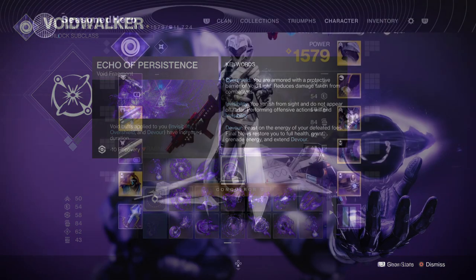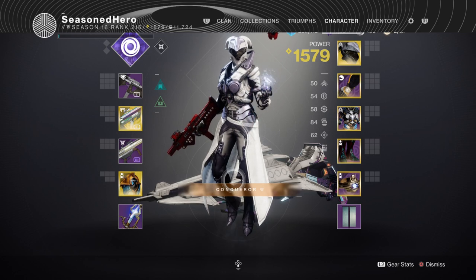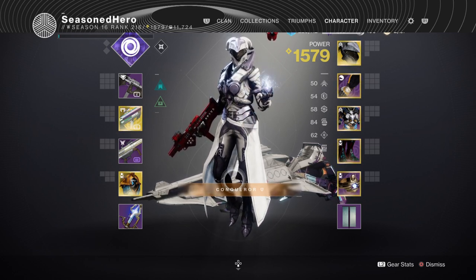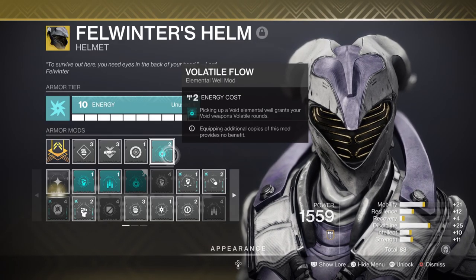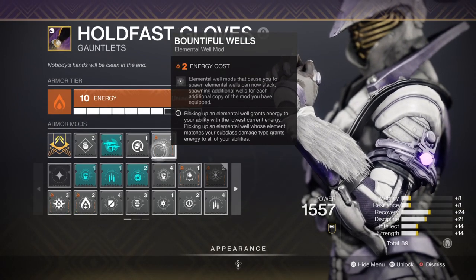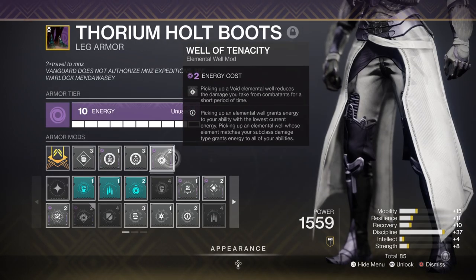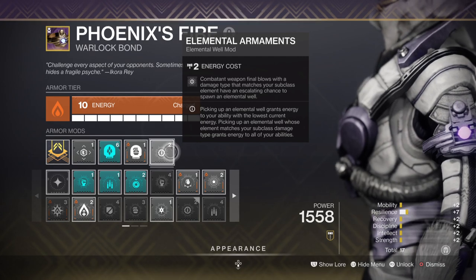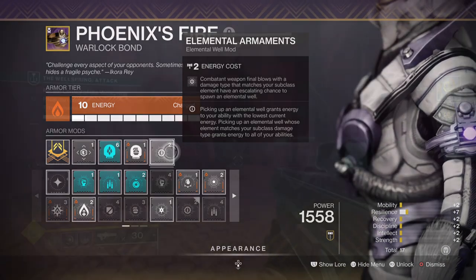Next we have the stats and mods being used. We have 80 in Discipline, 60 in Intellect, and 40 in Strength so that we can greatly benefit from suppressing combatants through other means. For mods we have Volatile Flow, which allows our void weapons to cause void explosions; Bountiful Wells for an extra elemental well created; Elemental Ordnance that allows our grenades to create wells; Well of Tenacity for extra defense; Elemental Armaments for allowing our void weapons to create wells as well — alongside the Lucent Finisher mod and Explosive Finisher mod.